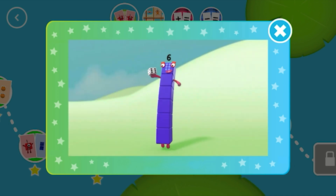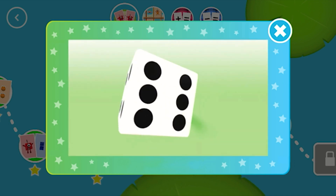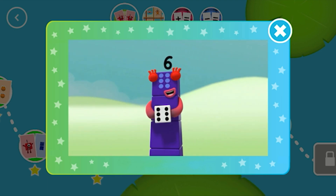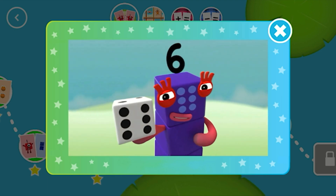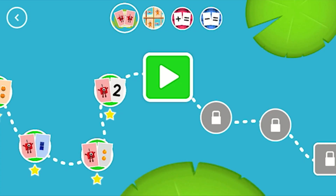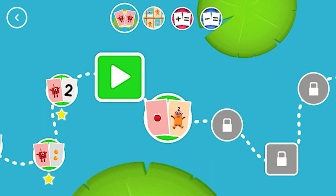This little block is full of tricks. It's got six faces, one to six. It's called a die, it's called a dice. Dice or die, both names are nice. What's it for? Let me explain. Want to know more? Let's play a game. Look, a new level.